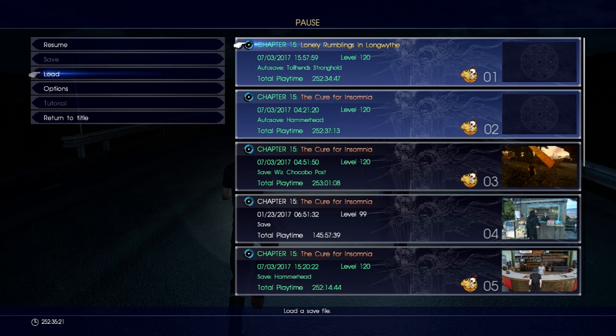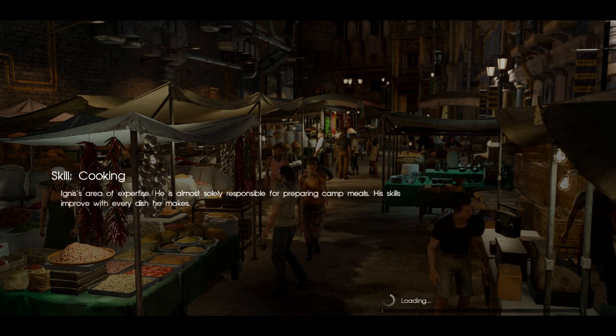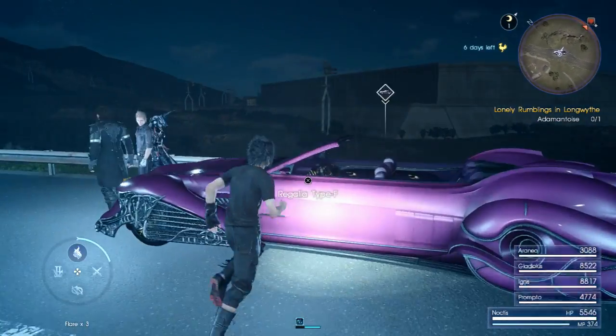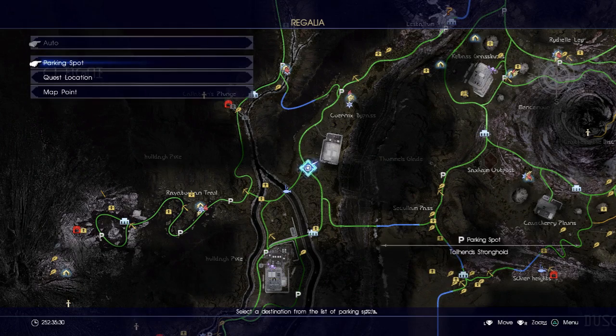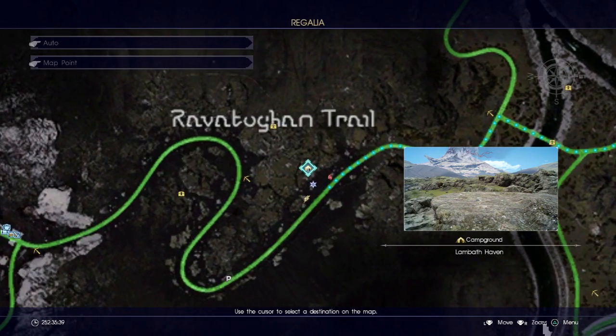If you do this in time, you will notice that the game does an auto save. Because the game has done an auto save with Aranea still clearly in the party, the game registers that she was supposed to be in your party. Once you're at this stage, hit load and go to your auto save — you can tell because the auto save was done at the parking location where you parked your Regalia at the very beginning. Once this loads up, you will notice that Aranea is in the party. Just hop in the Regalia and head back to the camping spot.